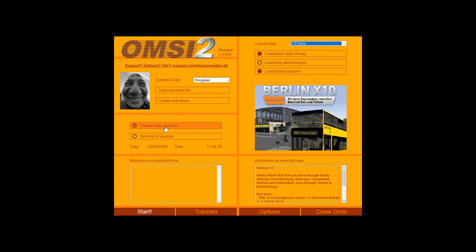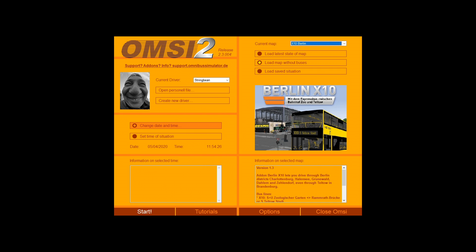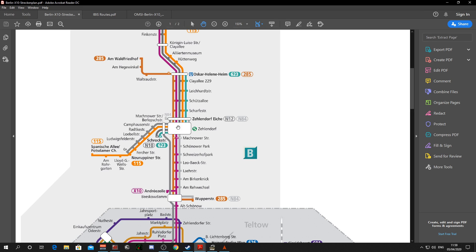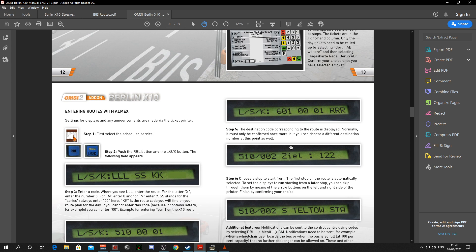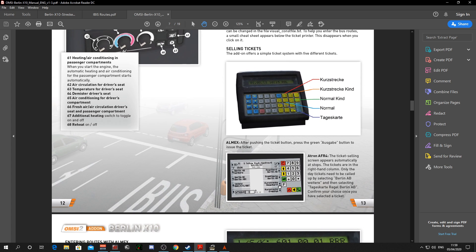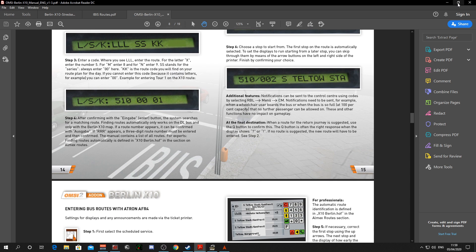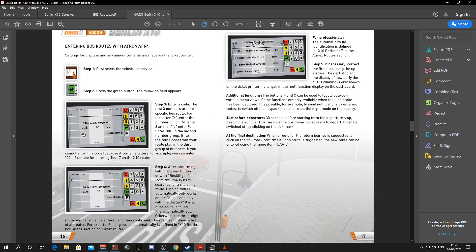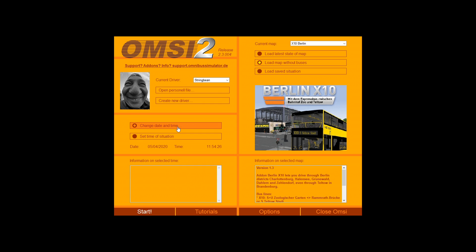Now, what we're going to do — we have a choice. You can see that we have 'Change date and time'. Anything from 2014 onwards will give you the DL05 original IBIS machine, or should I say the older IBIS machine. If you check anything from 2014 onwards you'll get the new machine which is called the Actron AFR 4, and that's the one we're going to use. We won't change the date and time — it's currently April 2020, midday, real time.